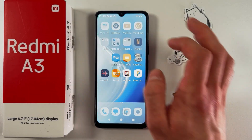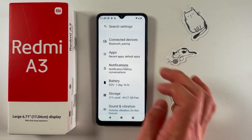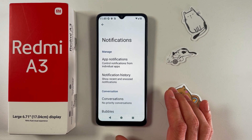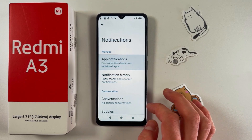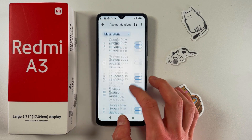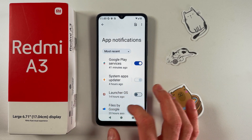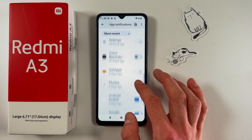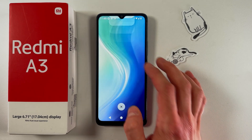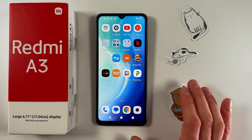Now open up Settings once again and go to the Notifications tab. I recommend turning off notifications for apps which you don't use. For example, turn off notifications from Launcher OS by tapping on the switch, and turn off notifications from Digital Wellbeing as well — just like this.